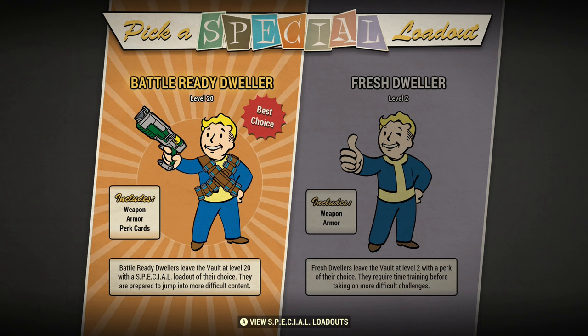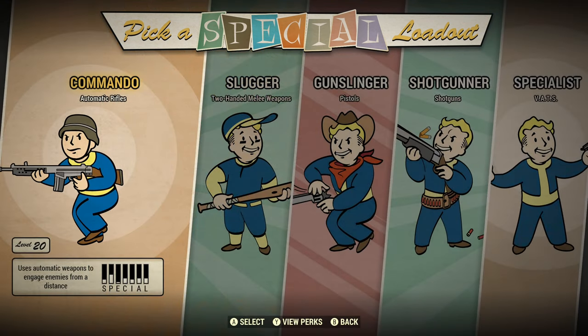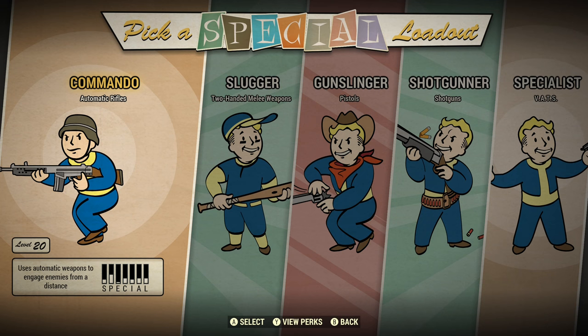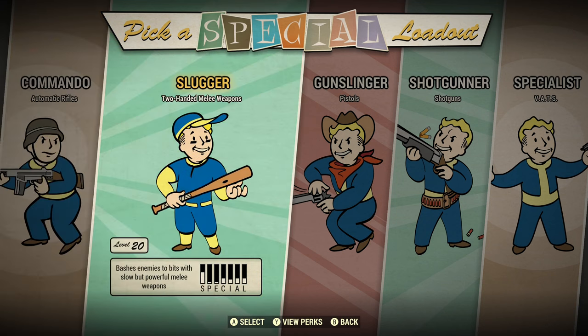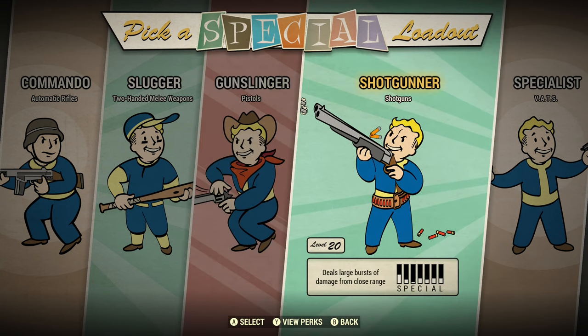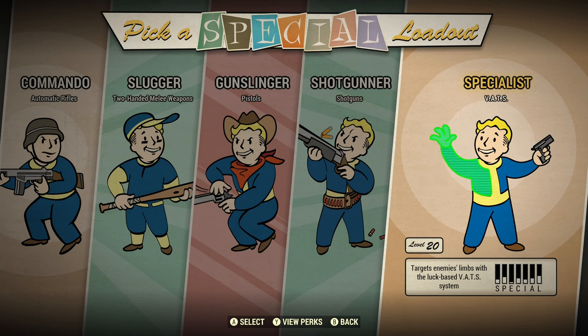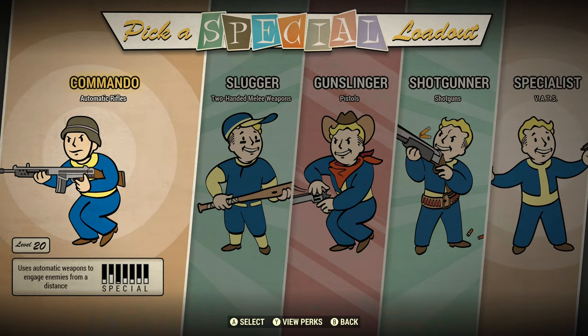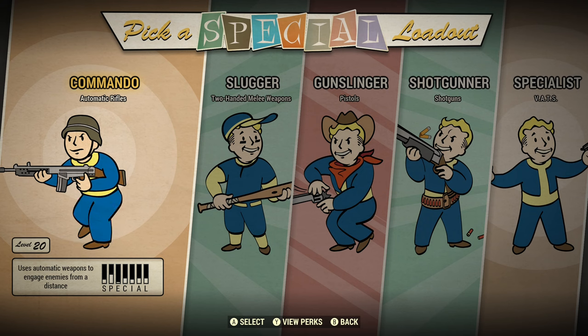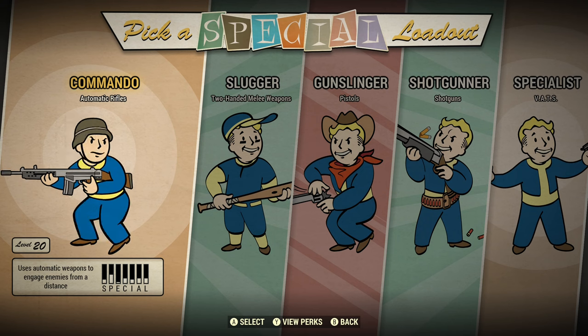Now let's look at the level 20 starts. Not only are the perks different, but your starting gear — at least in terms of weapons — is different too. With Commando you start with a combat rifle, Slugger gives you a baseball bat, Gunslinger gives a Western revolver, Shotgunner gives a pump-action shotgun, and VATS Specialist gives a 10mm pistol. You also start with the plan for that primary weapon — combat rifle plan, baseball bat plan, Western revolver, pump-action shotgun, or 10mm plan depending on your choice.